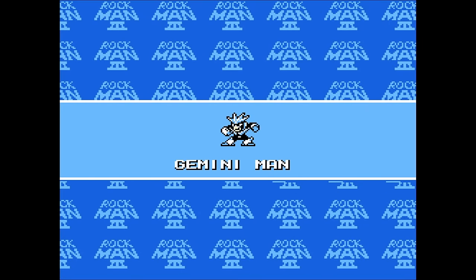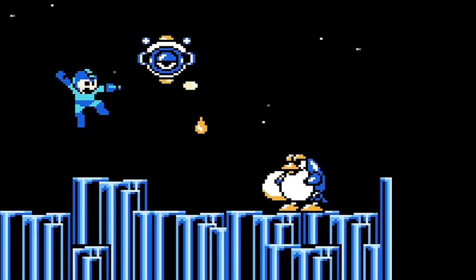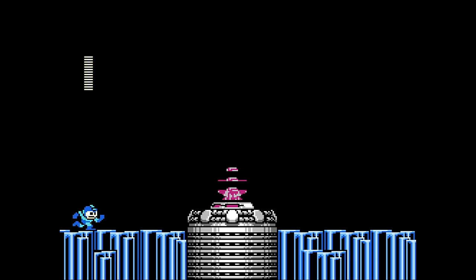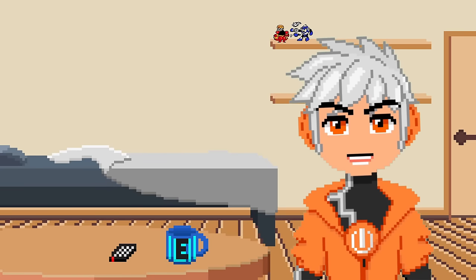Up next is Gemini Man. This is the first stage that actually looks like a different planet, complete with aliens — but you could also mistake it for an ice level. Oh shit, Proto Man's back to kick our ass again! Wait, no — he helped us this time. This is actually some really good foreshadowing for an NES game.